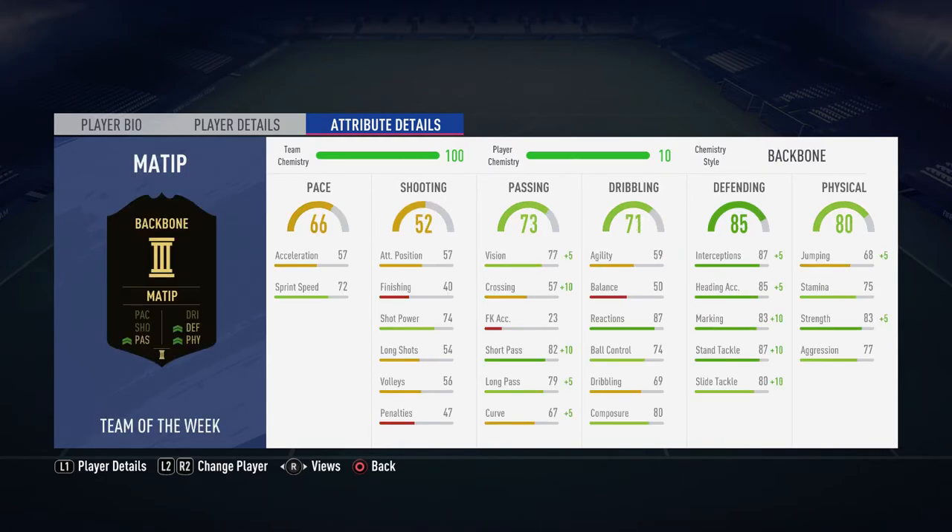Matip has a Backbone chem style to increase passing, physical, and defending. Vision up 5, crossing up 10, short passing up 10 to 82 — really good for a center back playing short passes. Long passing up to 79, curve 76. Defending stats in the 87 and 80 range, nearly getting a couple of 90s. Physical jumping up 5, strength up to 83.